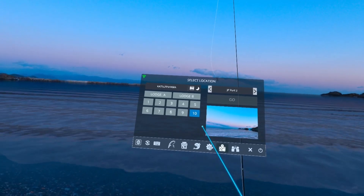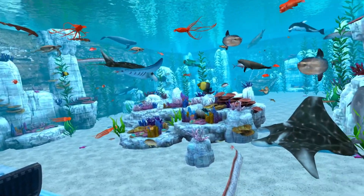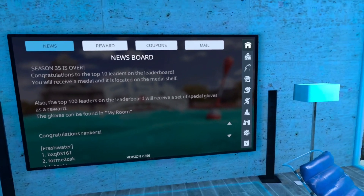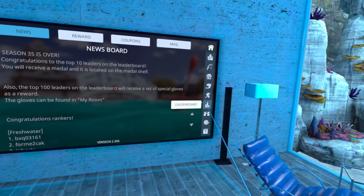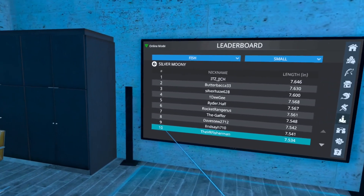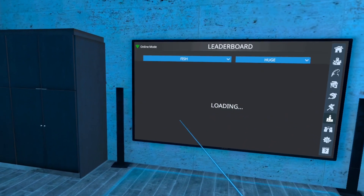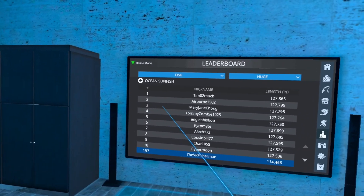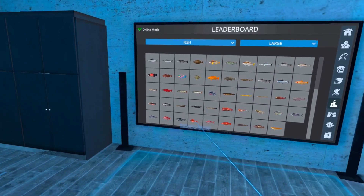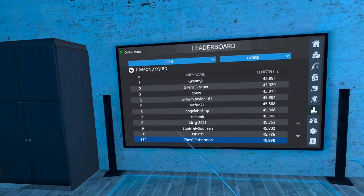Let's head back to the lodge and take a look. There's all my fish in the tank. We're going to the fish leaderboard — the first one we got was the Silver Moony and I am number 10 on the Silver Moony, cool! Let's look at the huge fish — how did I do on the ocean sunfish? I'm 197, so not even close on that one. The diamond squid was considered a large. Diamond squid 114 — so the Silver Moony is my best at number 10.